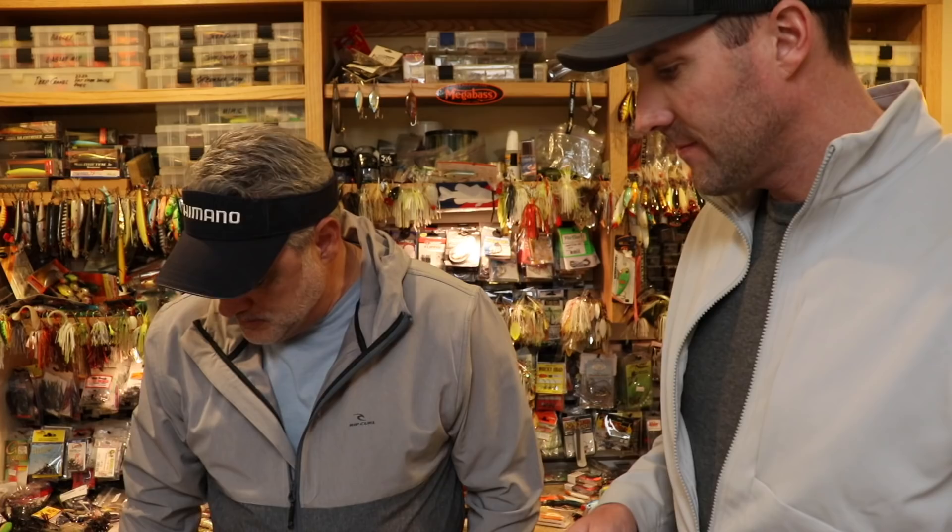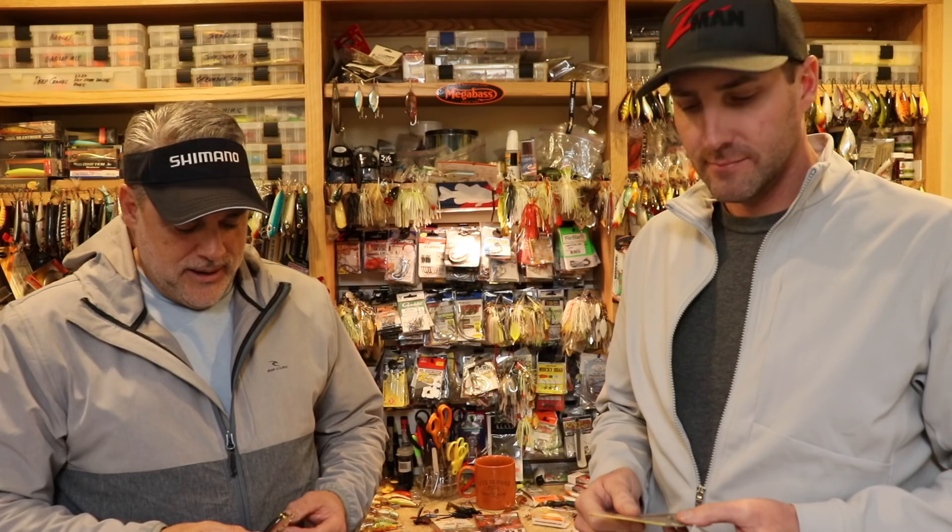I like to put a Gamakatsu on this one — it absolutely stones the fish. You can do this in grassy areas and when they get on shallow wood. It's really a finesse crankbait. Look at the size — that is tiny. Good luck trying to find one. Even on eBay they rarely come up in that color. I only throw one color: silver foil black back. Gold foil black back works too — it's dynamite.